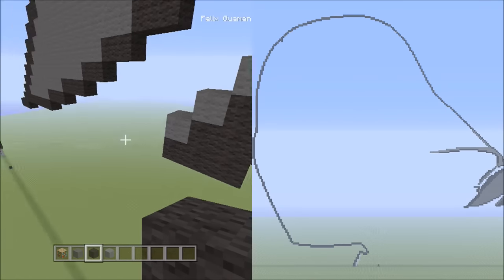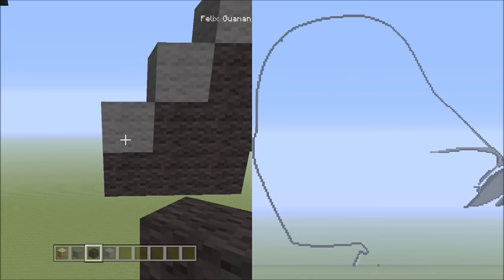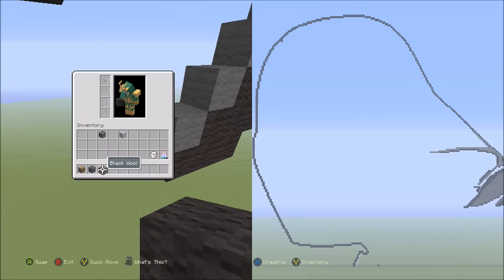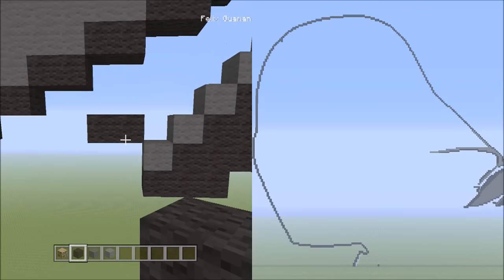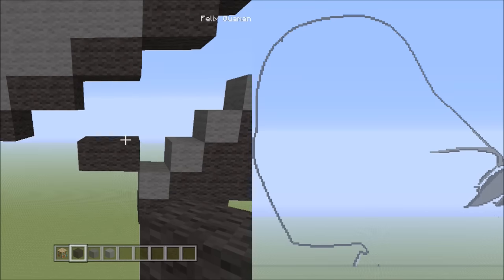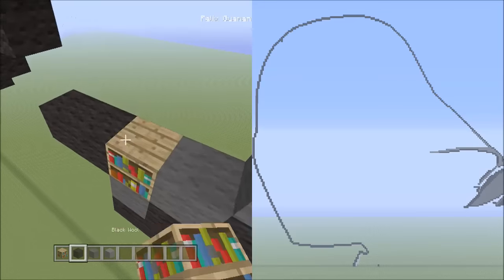Now let's start from down here — starting from this gray wool. Starting from this block, we're going to be placing two blocks going across on the upper level to the left. Let's switch some blocks around — that's one, two. Now starting from the right block of these two, we're going to be placing two blocks going across on the upper level to the right — that's one, two.